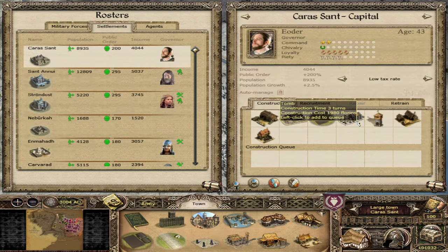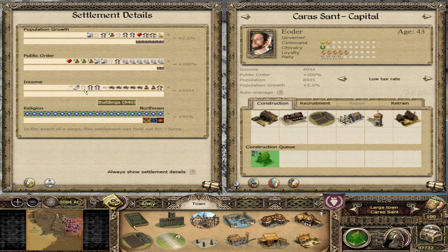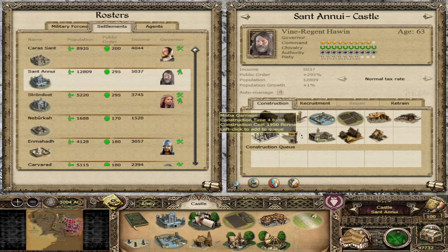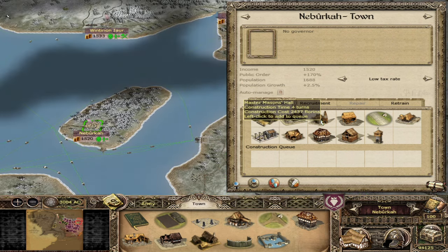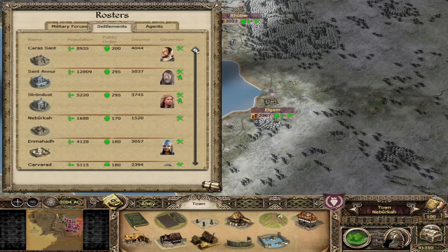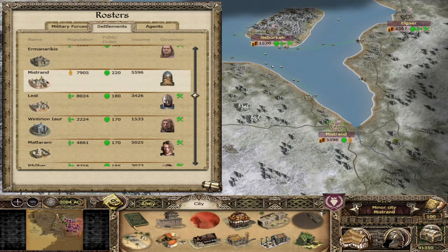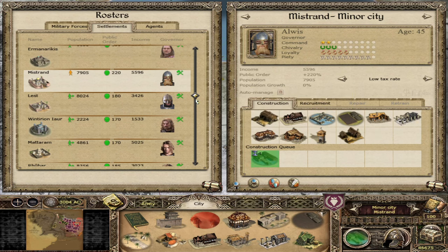Let's go through the buildings. Karasant — Vintner's Guildhouse, that looks like it'll make some cash. Santanui — if we're going to get some more expensive buildings like the mines and the winery now that we've got all the military buildings we want, let's make sure we get that Mason's Guildhouse in. Naburka — the roads aren't going to make a difference, so let's get the cheap sheep farming and try to get that up to a better level. Mistran — it's 100% time for the warehouse. Lots of cash from that.